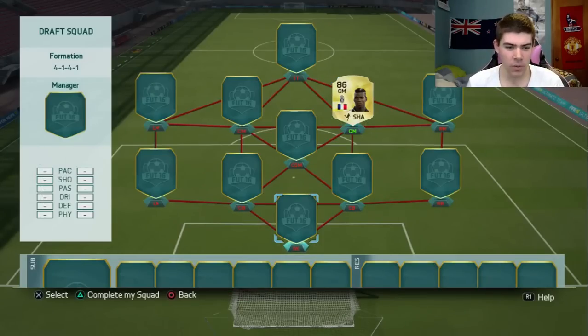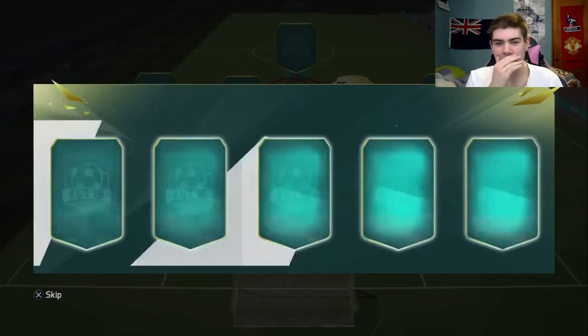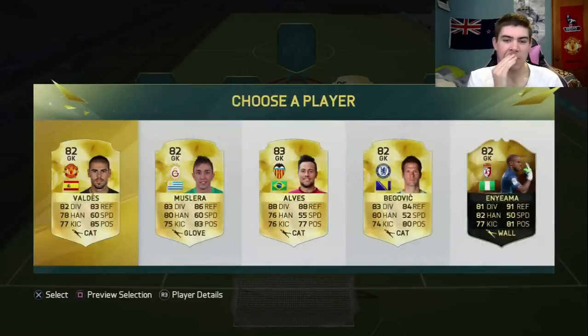We're going to start off in goal. Our goalkeeper options are Feldez, Begovic, and Unyama - another in-form - so we get two in-forms there.